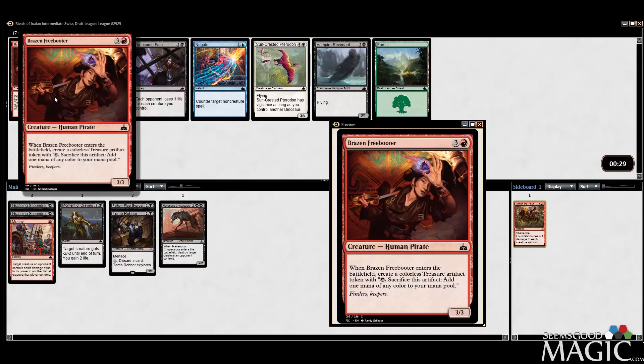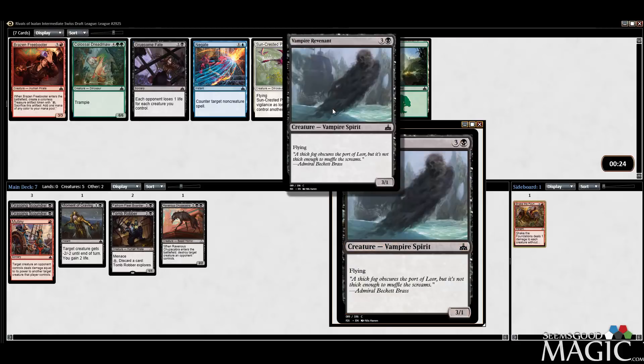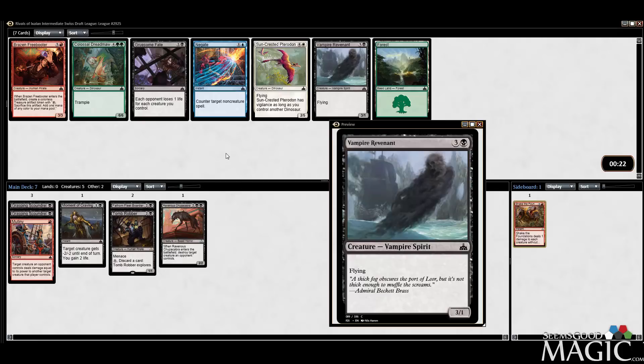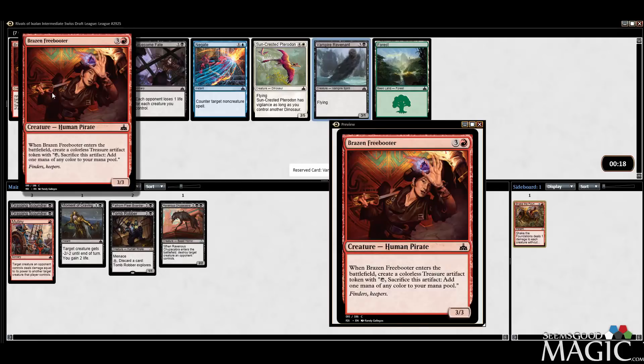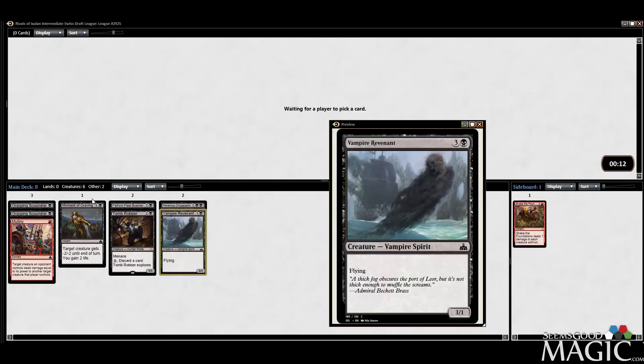Freebooter is a pirate, and I guess it's not very good, but otherwise I could take the Revenant — 4-mana 3-power flyer, but it's only got one toughness. I might just take the evasion. I don't really see a need for the Freebooter, and who knows, maybe we still somehow end up in a Vampire deck.